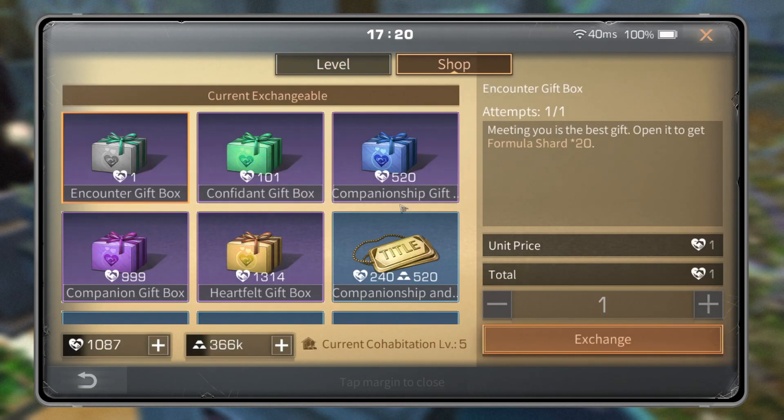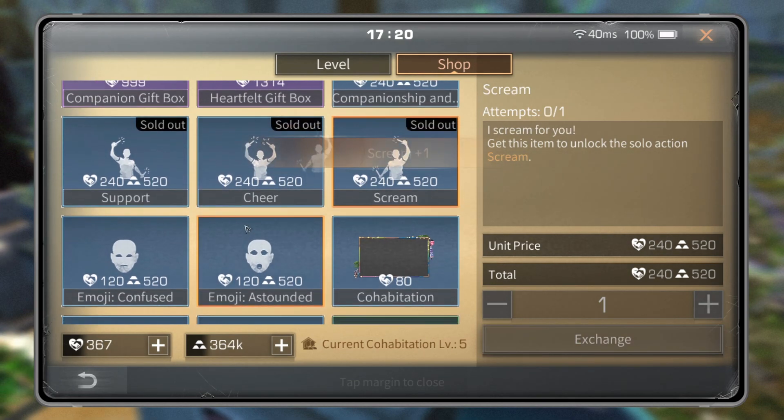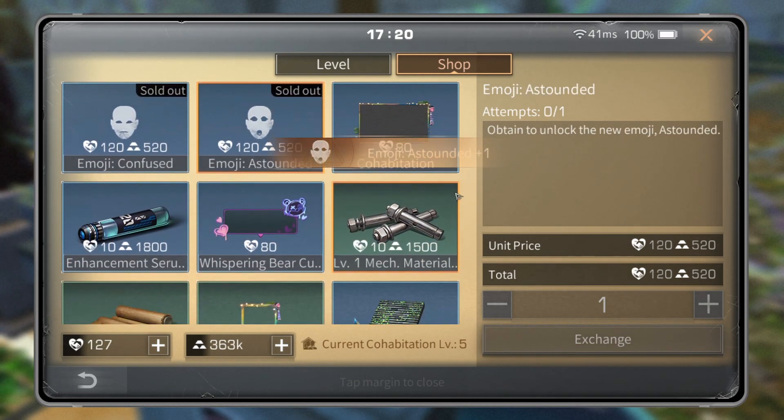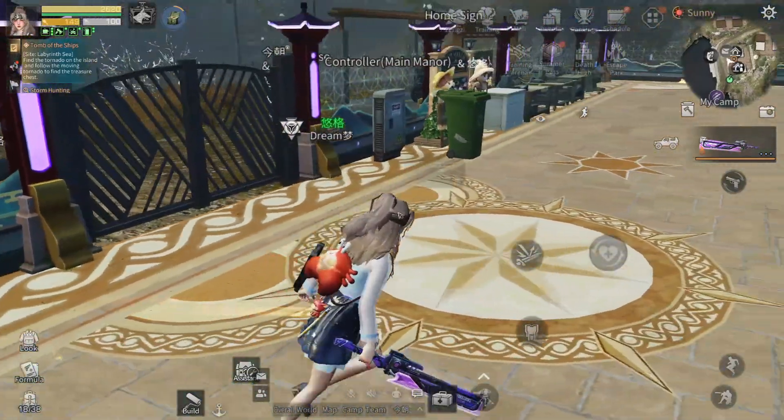And we get an Emoji — yeah, let's go! Support, Cheers, Scream, Confused. I'll stop there. Yeah, I think that's all. That's all, so let's see the emoji.